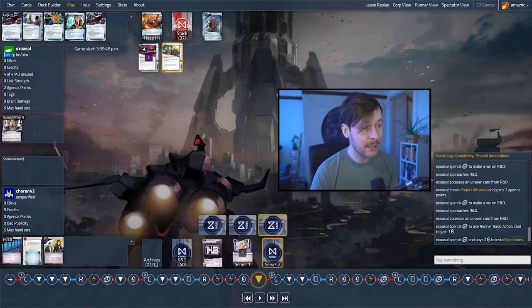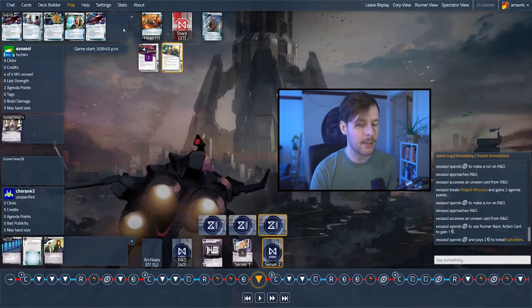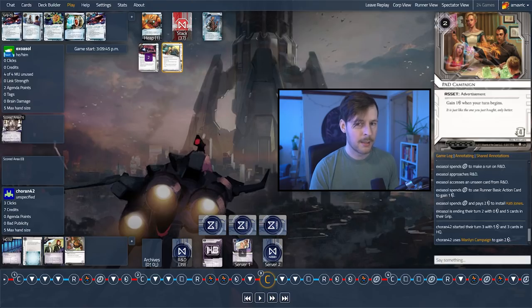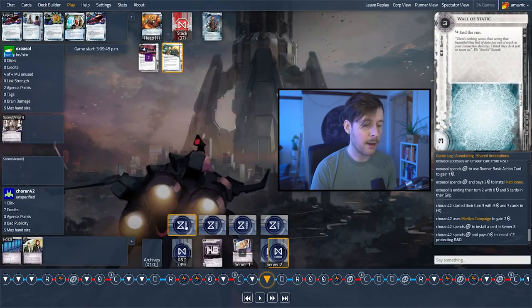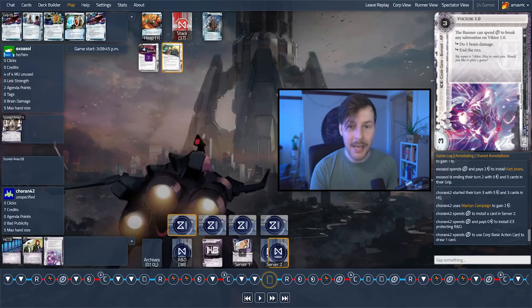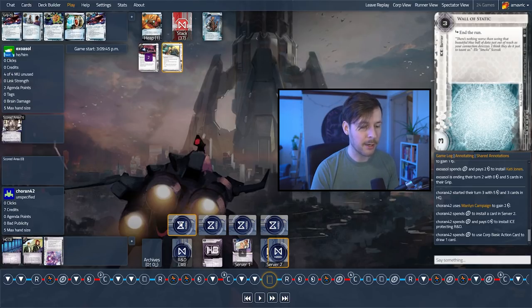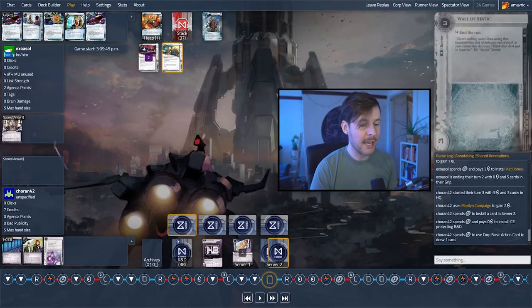Another issue is we're ending our turn on zero credits, which is a really big deal for Koran. If they top-deck an agenda, they might be able to jam it into the remote and there's very little Exosol can do — we know they have no money, and they're going to be drawing two cards and probably won't be able to install any of them. We're going to see a couple of clicks for credits for sure. Corp top-decks a Pad Campaign. We do install the Pad Campaign on top of the Ash, install on R&D to stop the single accesses, and last click draw. Same issue again — drawing last click could have been a Victor on R&D instead of Wall of Static, which might actually be a nicer face-check.